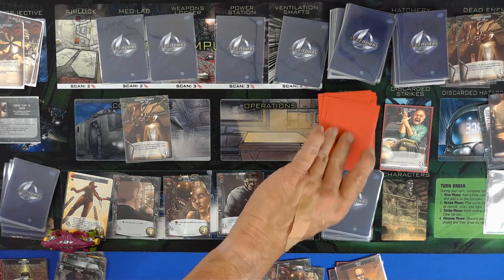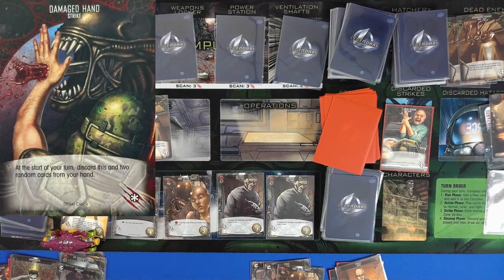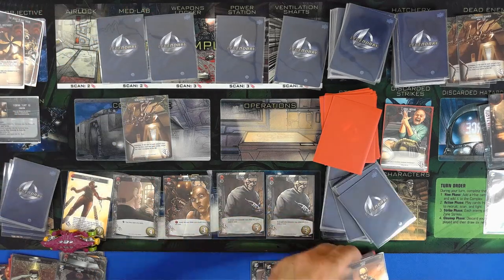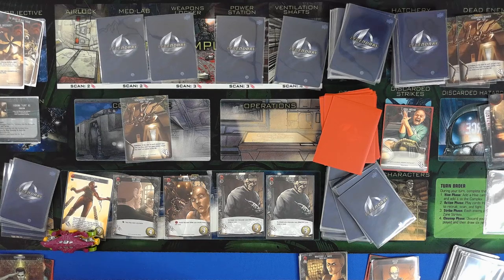Except for another strike — please be small. At the start of your turn, discard two random cards from your hand. That has got to get healed quickly. We have the one coordinate card, and we are back over here to the commander.